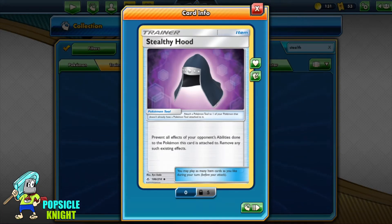Well, as it reads, it prevents all effects of your opponent's abilities done to the Pokemon this card is attached to. Remove any such existing effects. In simple terms, your opponent's Pokemon's abilities will not have any effect on the Pokemon that this tool card is attached to. It removes such existing effects and that ability will not have any effect.